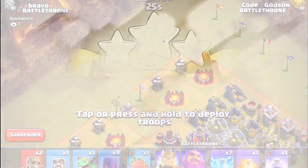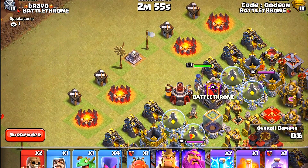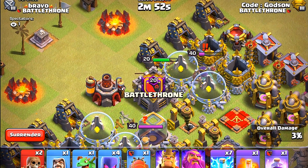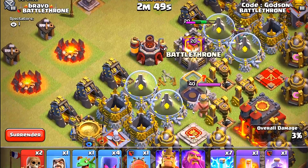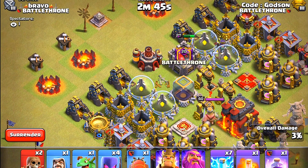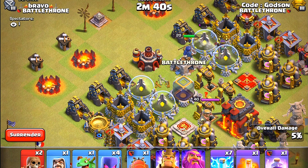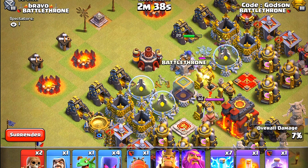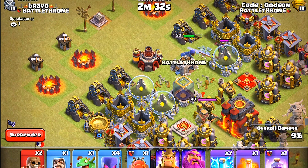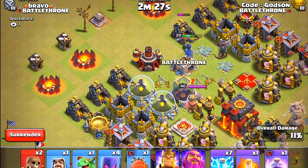Here we go - the Royal Champion is in and she's going for the cannon, running towards it. Oh, she's going for the enemy queen! Wow, she actually takes down the queen, but she only had a quarter of her health taken off - very nice. But we'll have to see if the king is a challenge for her. I completely forgot she was going to go for that cannon - I thought she was just going to start working on all the buildings.